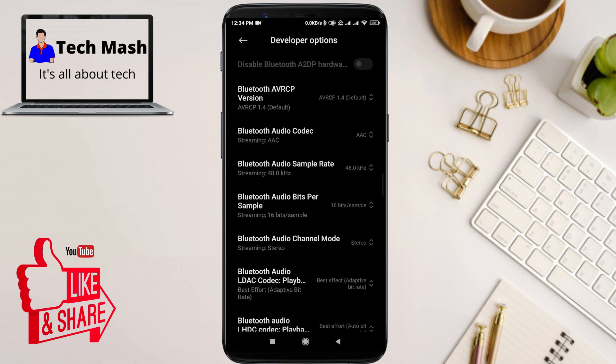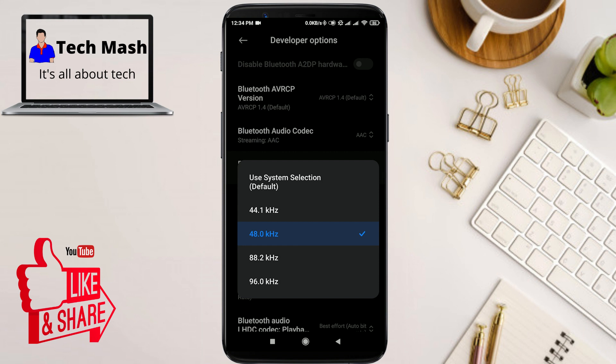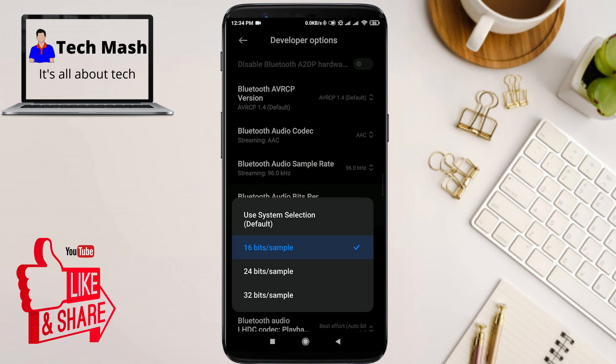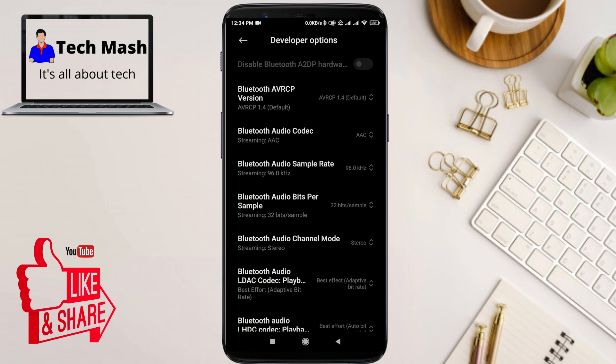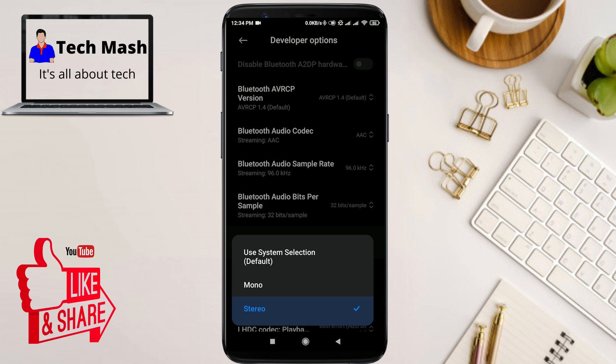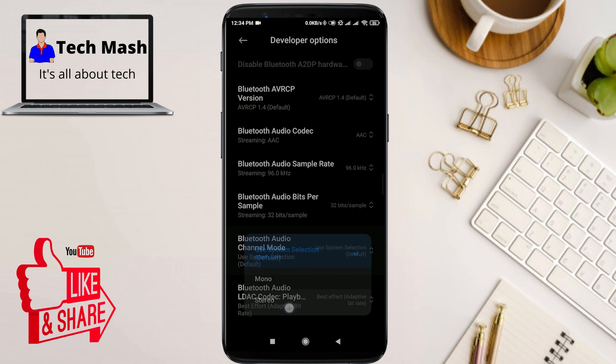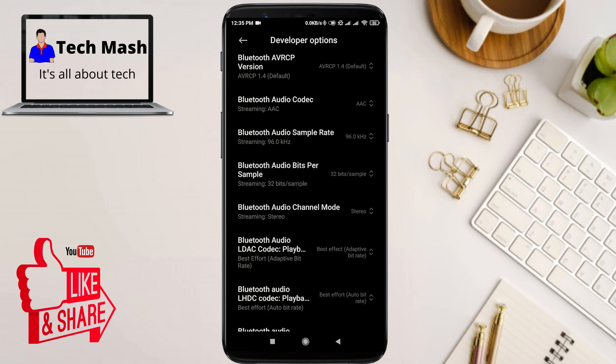You can also find 'Bluetooth Audio Sample Rate' — select the maximum, which is 96 kHz. Then find 'Bluetooth Audio Bits Per Sample' and select the maximum, which is 32-bit. Also find 'Bluetooth Audio Channel Mode' and select Stereo — you may see it listed as 'Use Default,' so select the Stereo option.